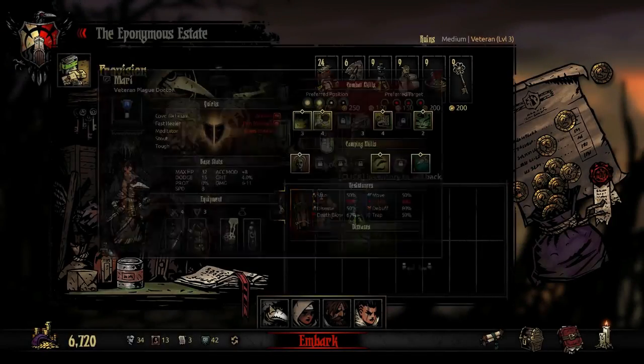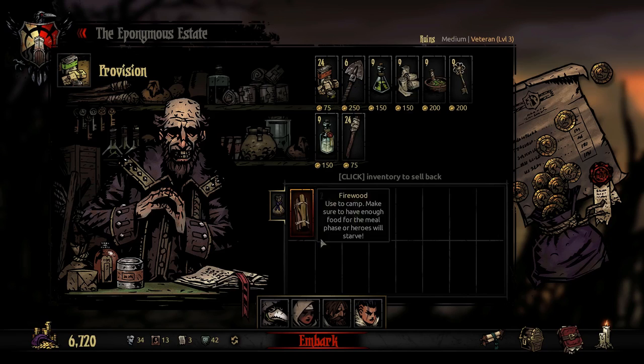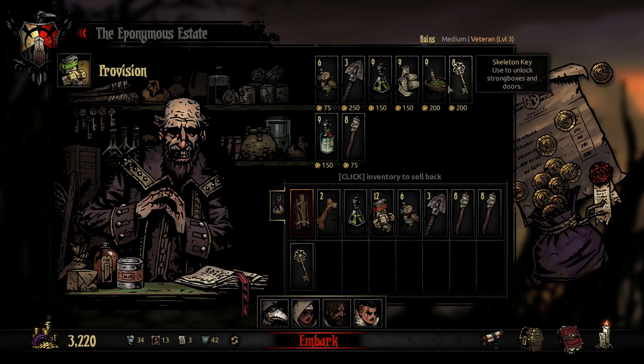Just double check that I got everyone two trinkets - I did. Ruins, medium, veteran level 3. We'll take some food. We've got plenty of cash so we don't really need to worry about it too much. I want to make sure we've got enough torches so I'm going to overstock on those. We'll take one key - as in wonky donkey. The bandages, I'll take a couple.